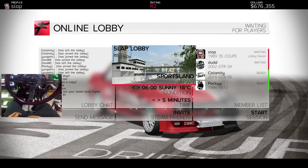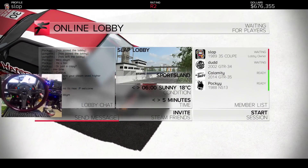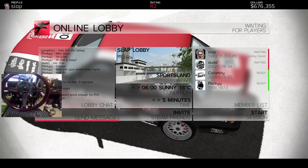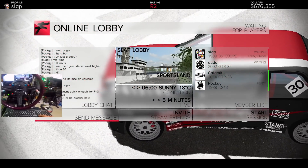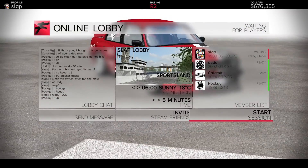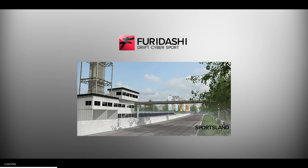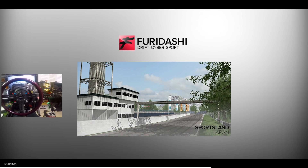We have four people in here — we got people. We have a GT-R, an S13, an R34, and my E30 coupe. Let's get it going. Our first run — we have a four-man squad on Furidashi, Sportsland Naminashi. This is exciting. If you guys don't know, we've played this track on many games — Assoluto Racing has it on mobile, Assetto Corsa has it on PC.